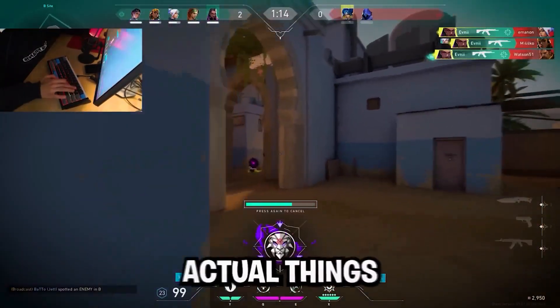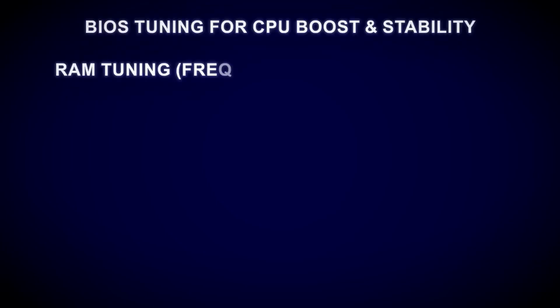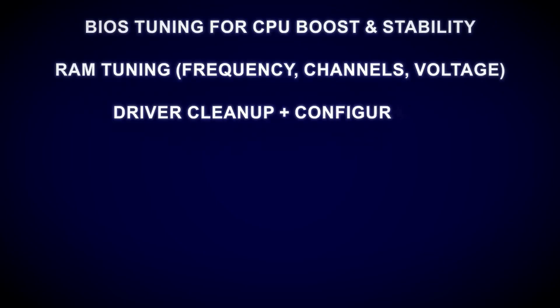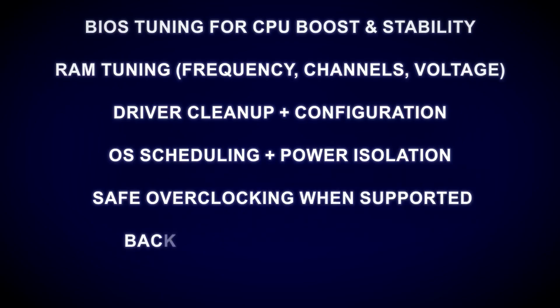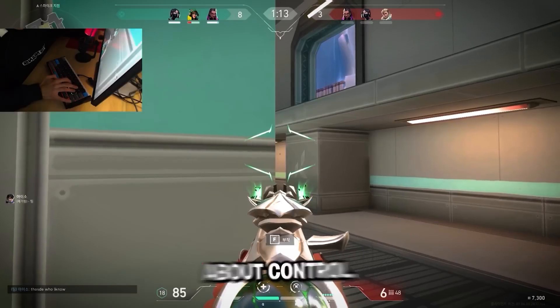So let's set the record straight. These are the actual things that impact FPS, delay, and feel: BIOS tuning for CPU boost and stability, RAM tuning — frequency, channels, and voltage — driver cleanup and configuration, OS scheduling and power isolation, safe overclocking when supported, background service control, and GPU driver tuning. It's not about hacks, it's about control.